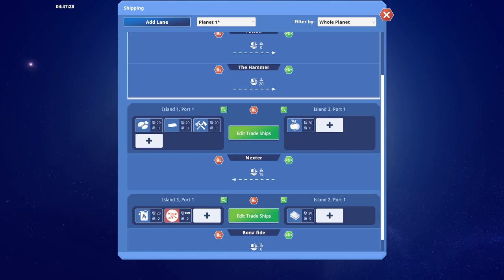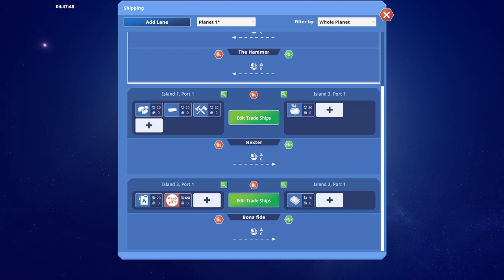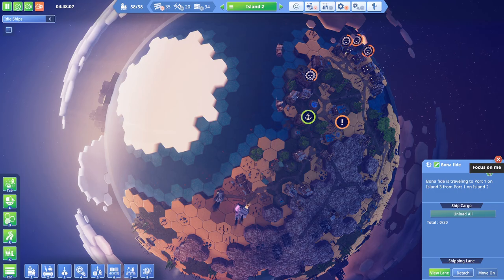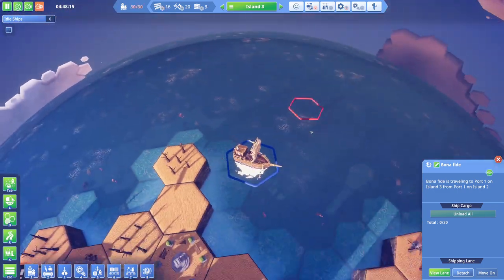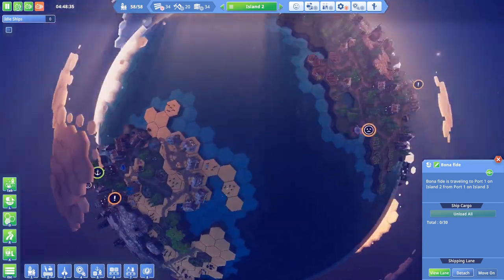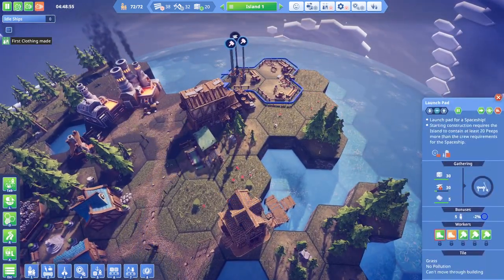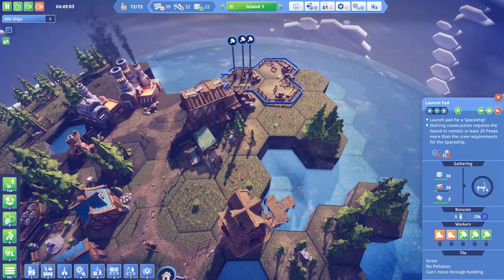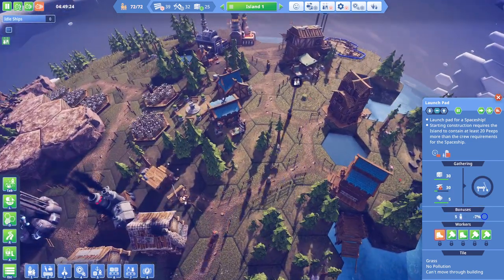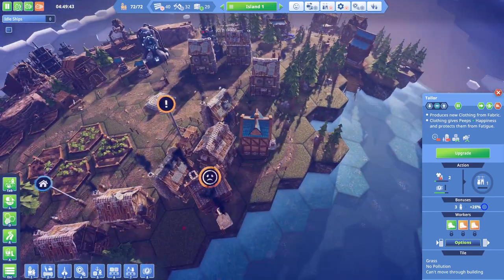Do we not have a single trade ship on this? Edit trade ships. Where is it? Oh, I guess it just wasn't moving when I looked at it, that's fine. So back to island one - we should have everything we could possibly need to build the launch pad here. Glass just came through, which means the tailors is now up and running, which means there's now an opportunity for people to get clothes.